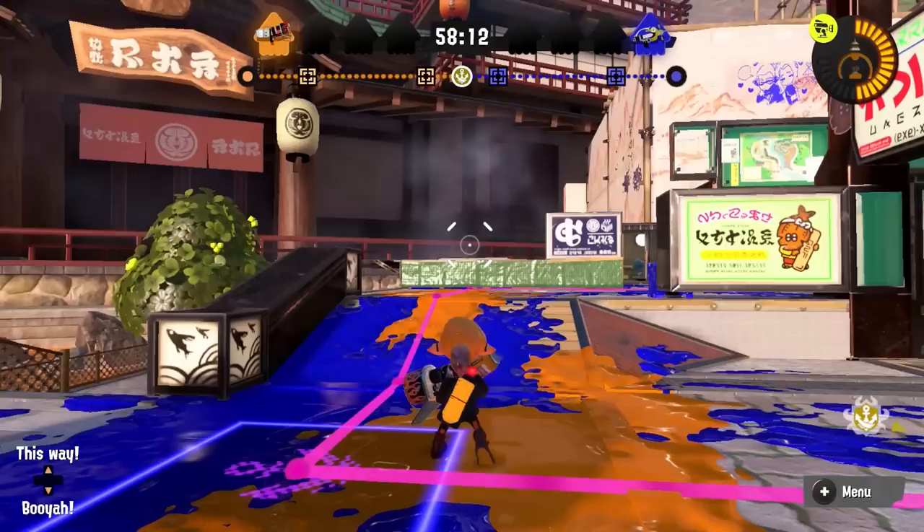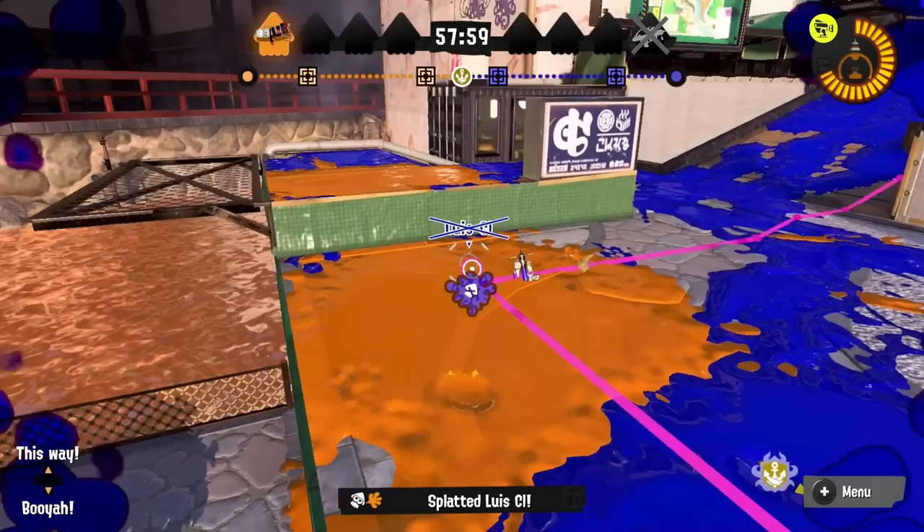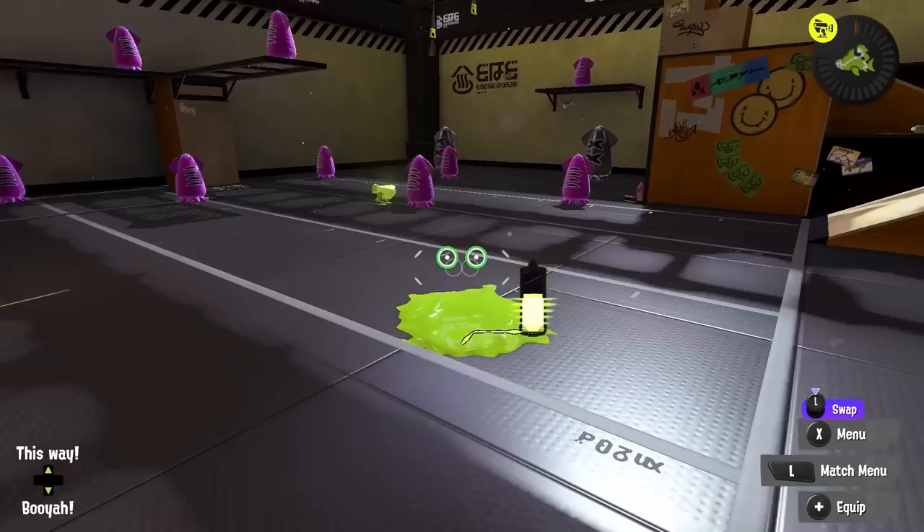Burst Bombs can be quite tricky to deal with. Painting your feet when you get one thrown at you to be able to move quickly is definitely important, but for slower weapons it's especially important to keep track of the ink tank of Burst Bomb users and making sure they can't throw too many of them at you when you're approaching.